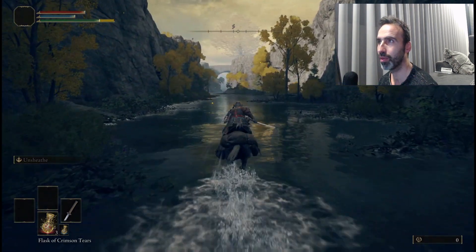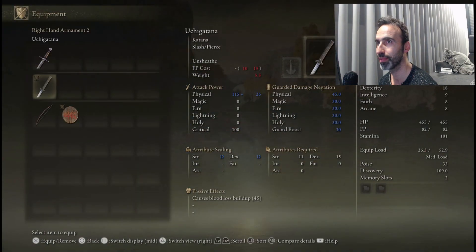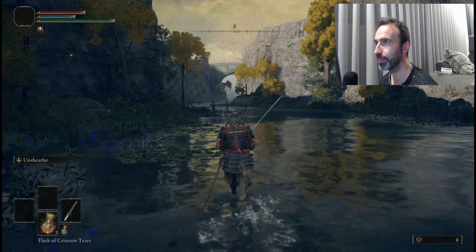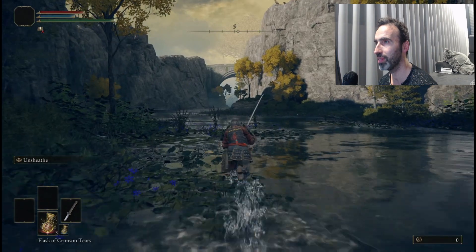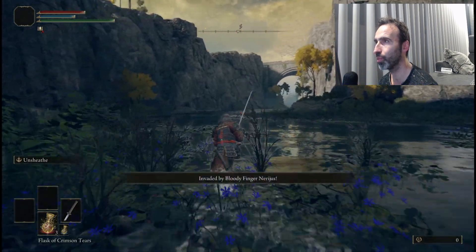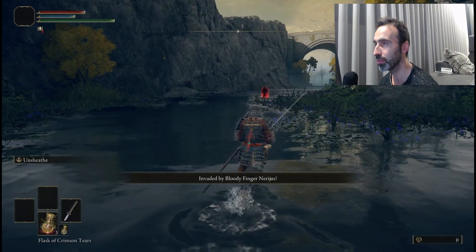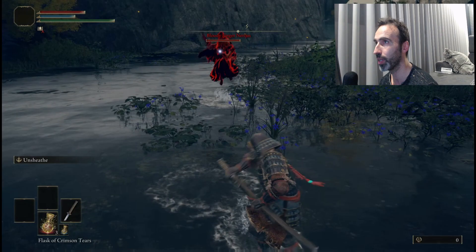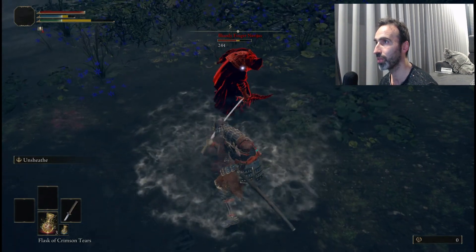Here you can fall down safely — every time you see those wind signs you won't take fall damage. Now put the Short Sword in your equipment slot for later. This NPC — you can actually wait, because if you run away from him someone will eventually show up to help you. It's up to you; I'm going to try to kill him myself.